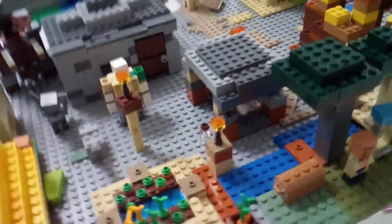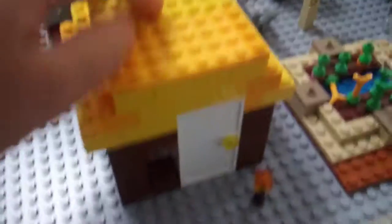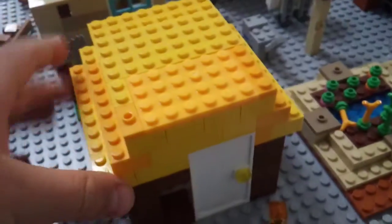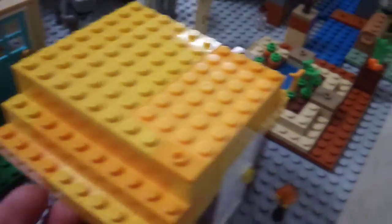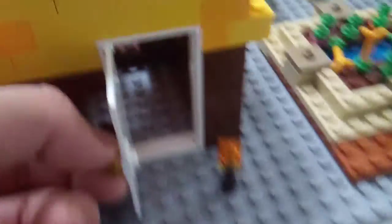Now for the village update, we've got a house. We've built a house. This is the same house as last time. I just made the roof better because the roof was terrible. Remember how terrible the roof was? Now it's better. There's nothing inside yet, as you can see.